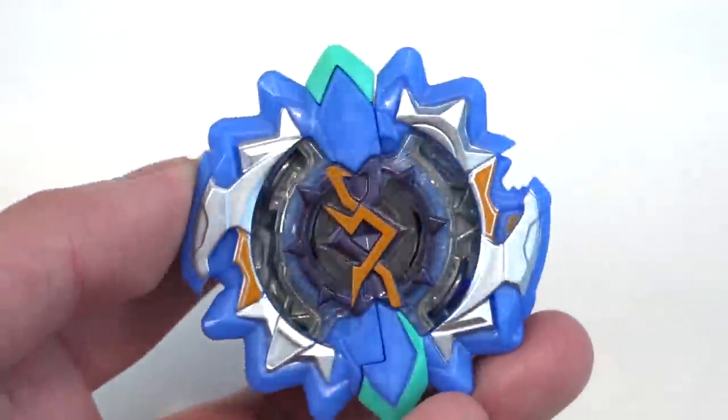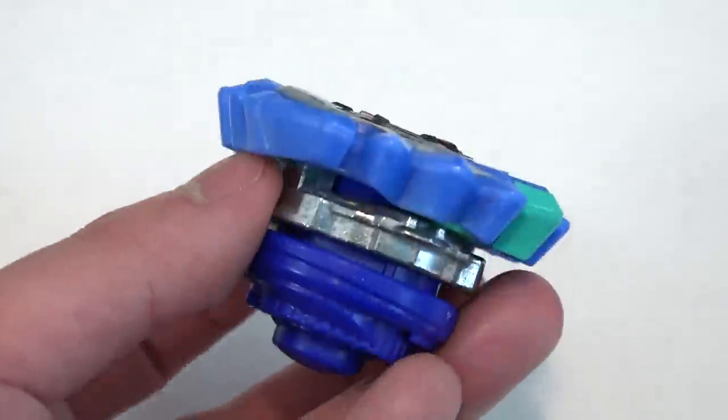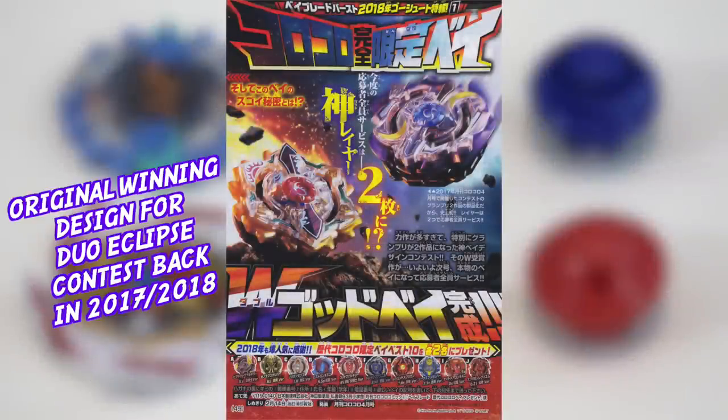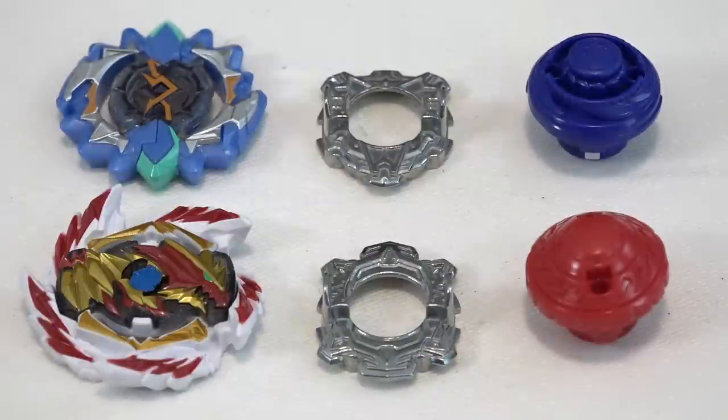Fun fact — Takara Tomy actually came up with the Left Astro and Right Artemis layer system design based on a fan suggestion. It's interesting that the original design came from just a fan — somebody at home who suggested it, drew it out, and then the engineering team decided to make it into a real toy.